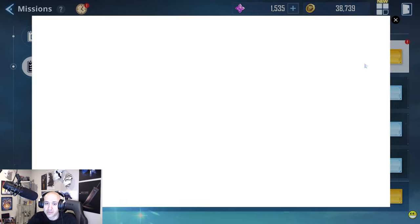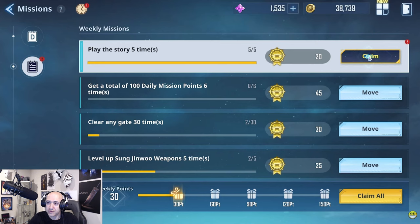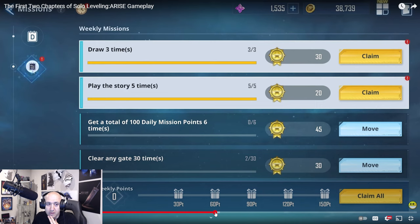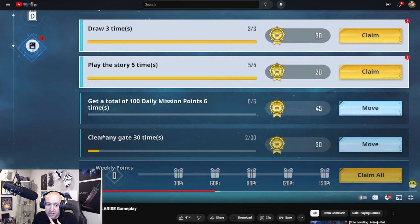Dailies and weeklies — we saw this last time. So there are some bonuses, probably from packages they're trying to sell. Let me see what some of these dailies are. Weeklies are: draw three times, play the story five times, get a total of 100 daily mission points.